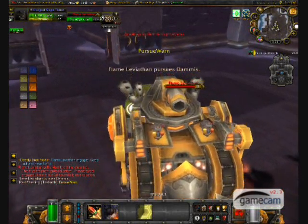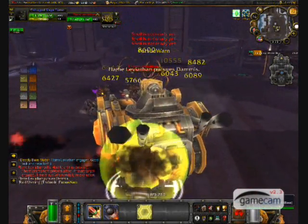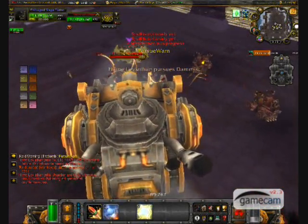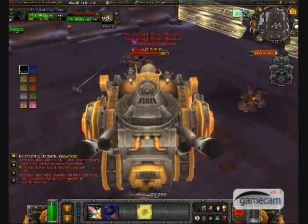I will begin with kiting. When Flame Leviathan focuses on your vehicle, you must start kiting him around the room, either in a clockwise or counterclockwise fashion, which should be discussed before engaging the boss. He will chase your vehicle for about 30 to 45 seconds until he switches targets, at which point the new target continues to kite.